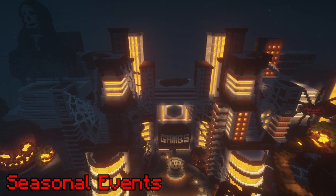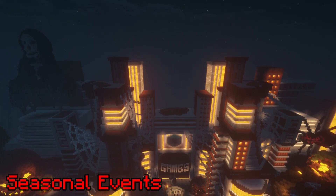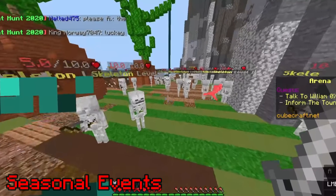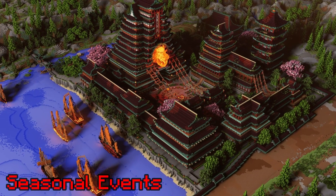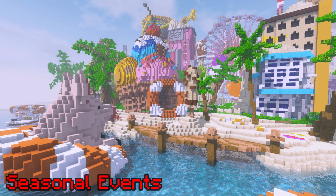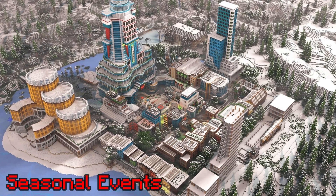Seasonal Events. Seasonal events are events on CubeCraft themed after a certain season, one example being the Halloween event in October. These events often include lobby revamps, object hunts, seasonal maps and game modes, and at one point even brought in a complete RPG, which I'll talk about later. The main events during an average year are the lunar event in January, the spring event in April or May, the summer event during July and August, the Halloween event in October, and the festive event in December.